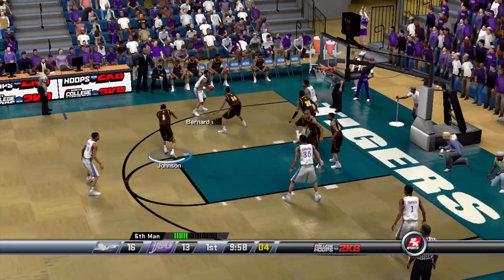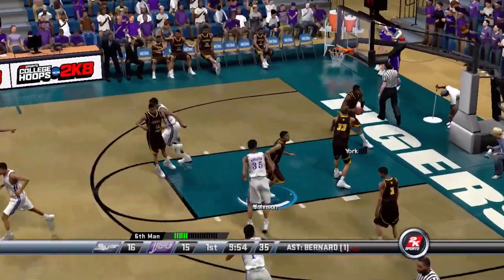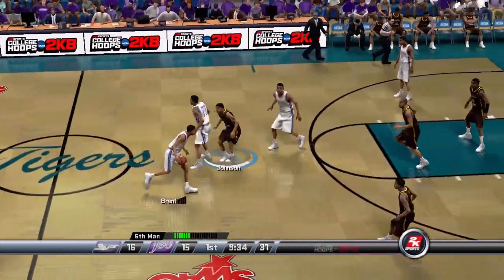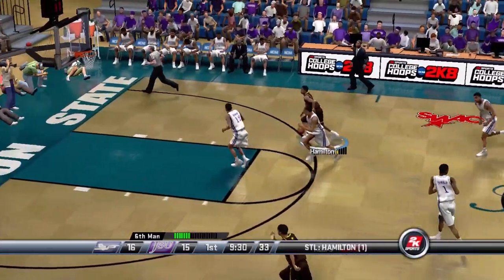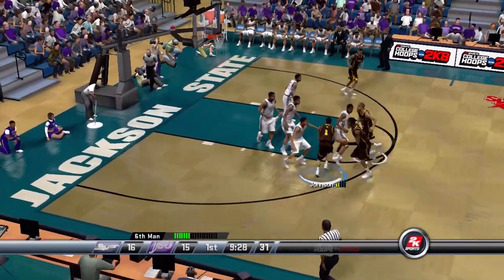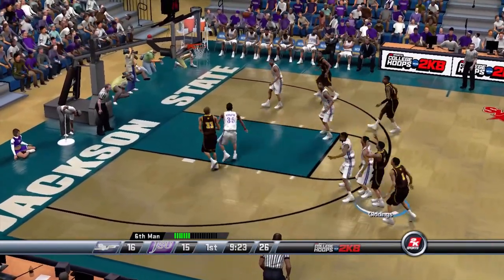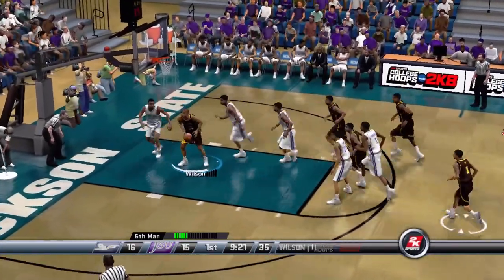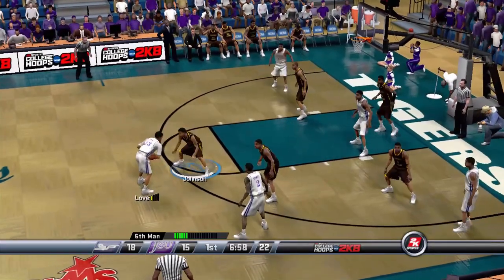Bowden is down bottom, kicks it to Bernard, Bernard to Brent who pulls the jumper. We got our hands on a steal there, man. We can pressure the perimeter and run the break. Johnson saves us, and Wilson kicks it to Yart. Giddens misses from three but Wilson cleans that one up off the bench — that's four points for the kid.